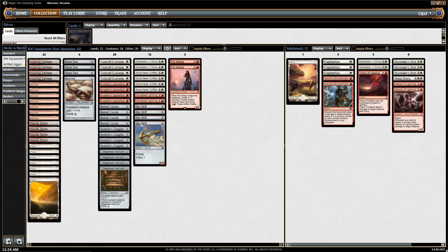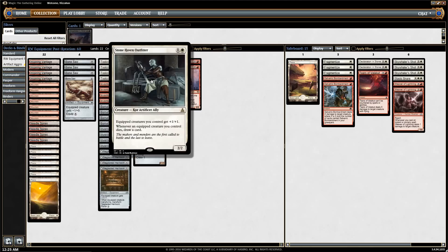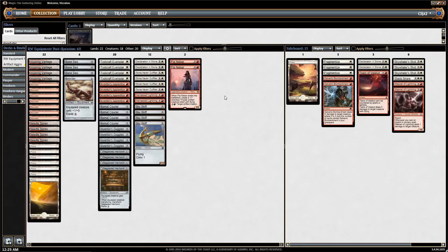Basically what we have here is a deck that's a different take on the Red-White aggro deck that's sort of a Tier 1 deck right now in the very young Standard. It runs some of the same cards, such as Toolcraft Exemplar and Inventor's Apprentice, but it's a more equipment-based deck. It tries to make use of Stonehaven Outfitter, and it runs 12 pieces of equipment.